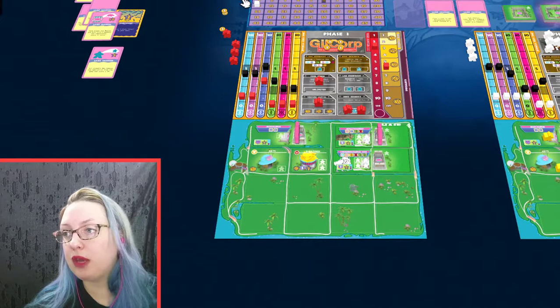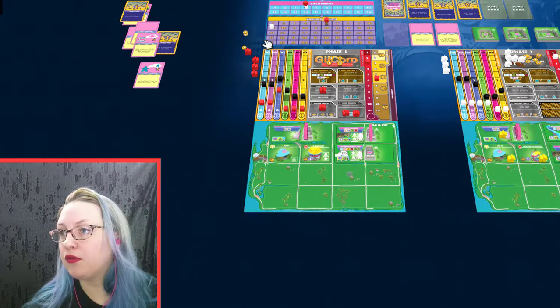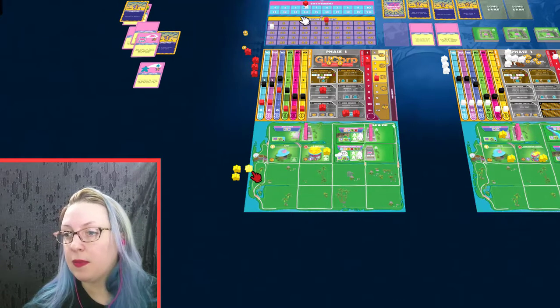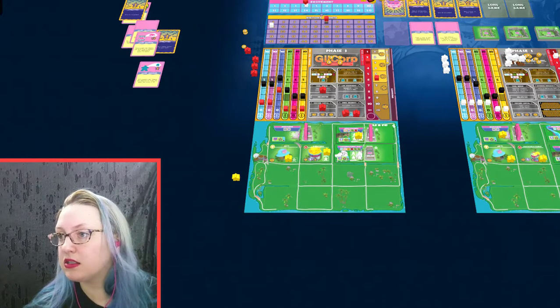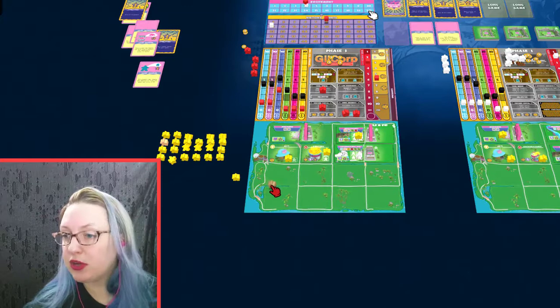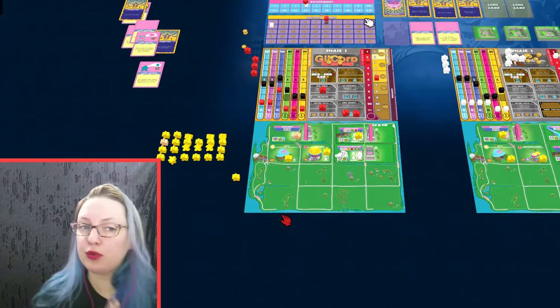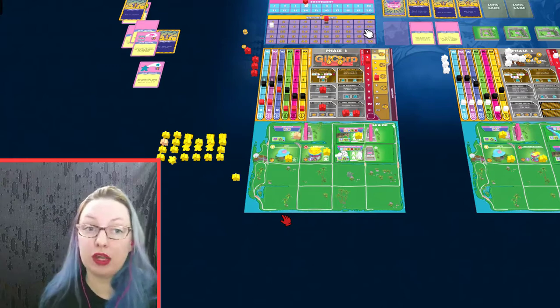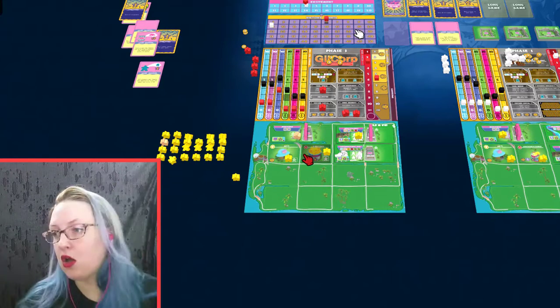Each round you pull a number of patrons out of a bag. Let's say I pull four — those patrons visit different attractions of the park and give me money and victory points. There are also hooligans in the bag. A hooligan doesn't give money or victory points and takes up a spot in the park — they're the first thing you have to place. There are about 10 hooligans to 70 regular patrons, so they're not super prevalent, but by the end of the game you're pulling a ton of workers out of the bag.